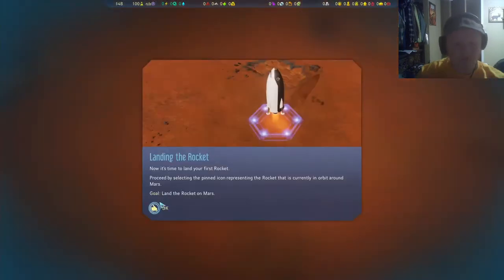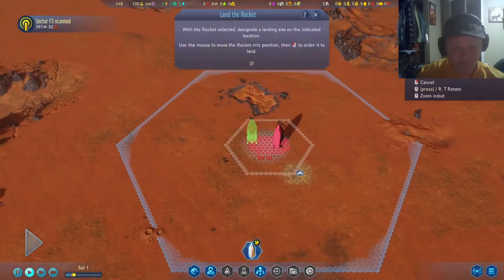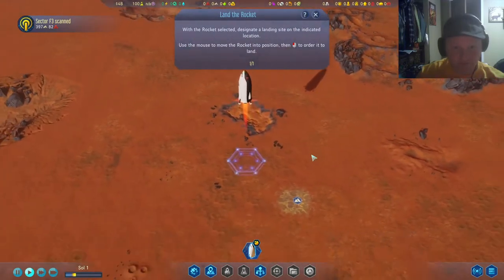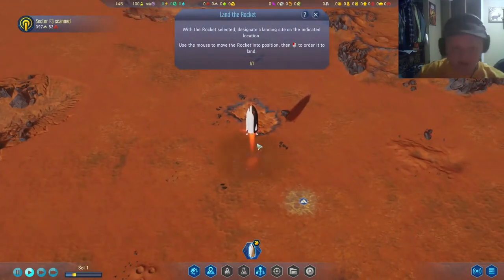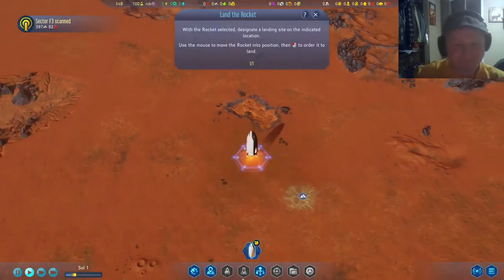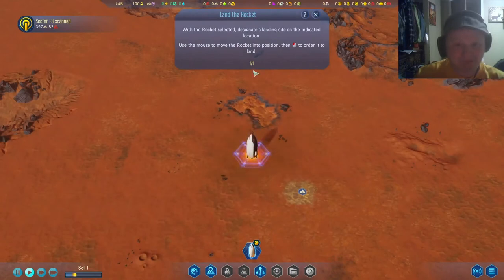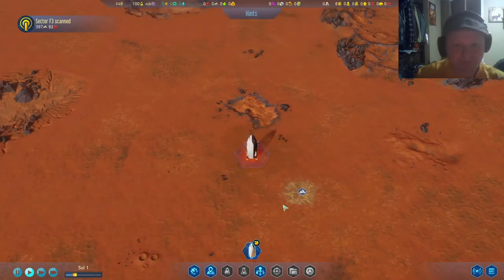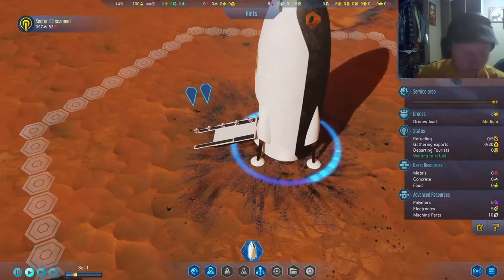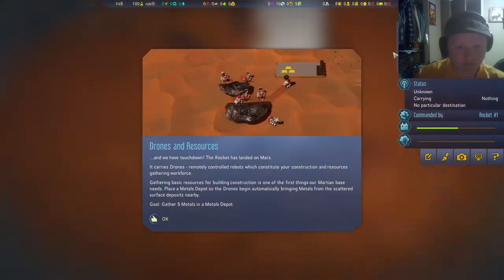Now it's time to land your first rocket. With the rocket selected, designate a landing site on the indicated location. You need to send rockets before you can send people, right?